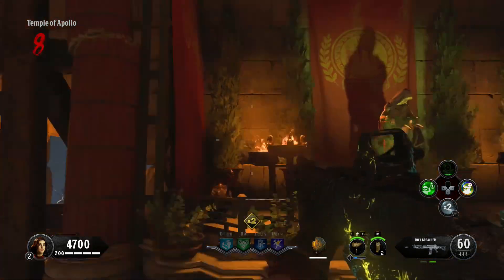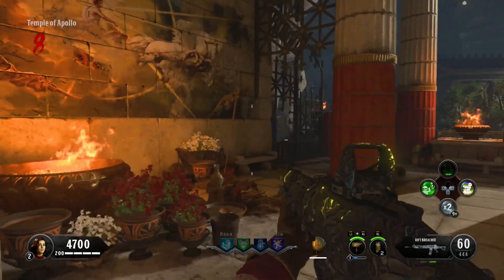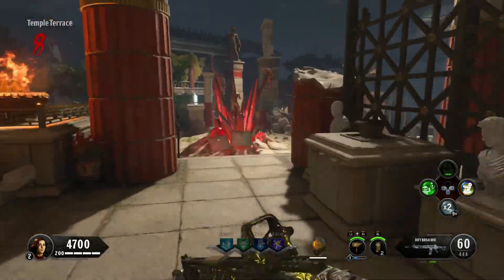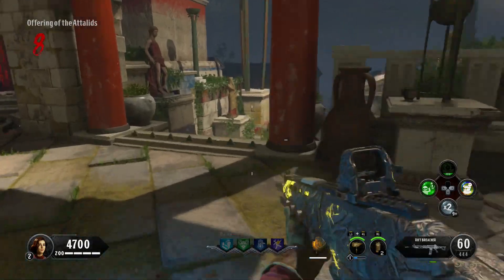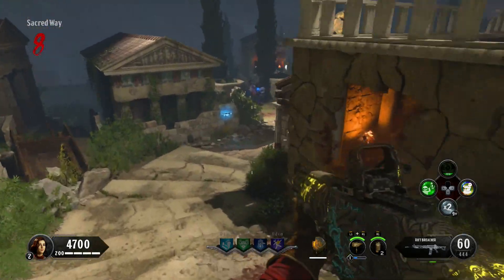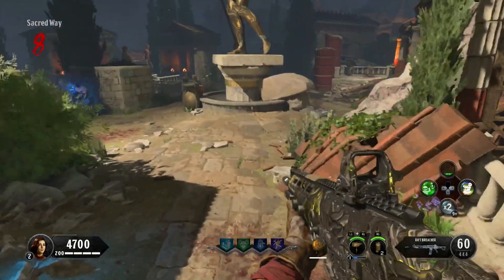What's up guys, Jason here. Today I'm going to share with you all locations of the Dormant Hands here on Ancient Evil. You're going to need these Dormant Hands if you want to get any of the Elemental Gauntlets. I believe there's 20 locations in total. This took a long time to find, but without any more nonsense, let's jump right into it.